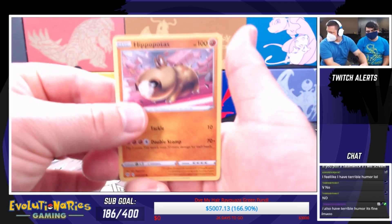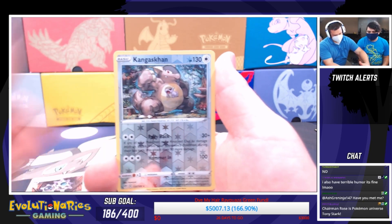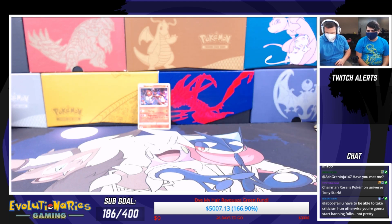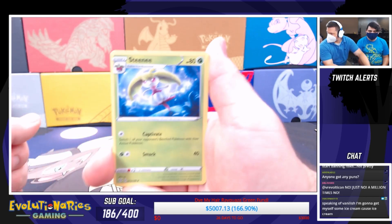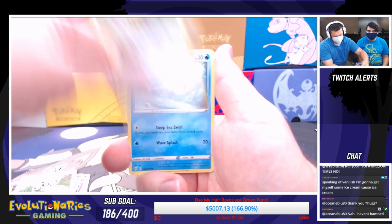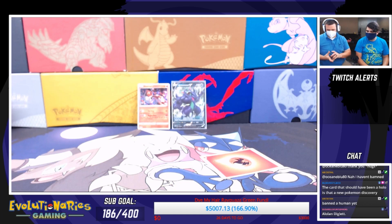Second pack: we've got a Hippopotas, Centiskorch, Larvesta, Morpeko, Toxel, Falinks, Brawler Gloves, Clang, Kangaskhan reverse, and the card that should have been a holo — Lugia. Third pack: Steenee, Vibrava, Galarian Mr. Mime, Torchic, Archen, Rookidee, Wishiwashi Nick reverse, and another Grimmsnarl Dark Pokemon — that's the second Crimson we've gotten in this stream.